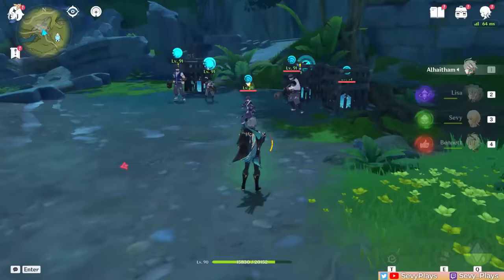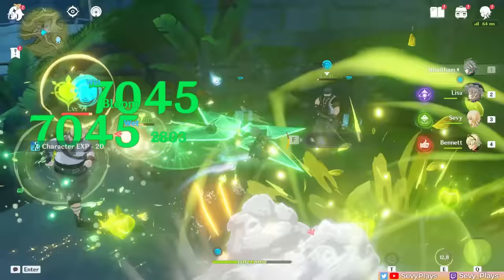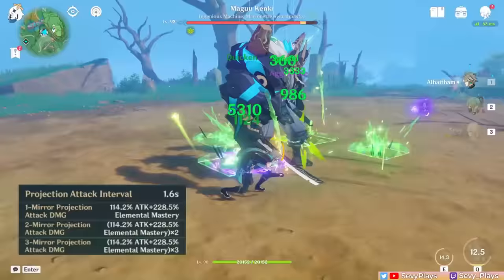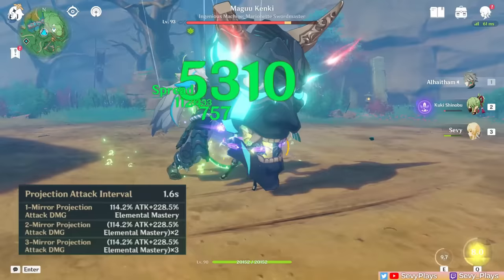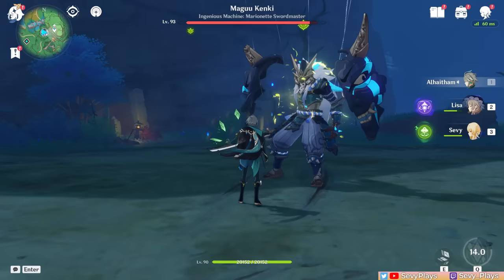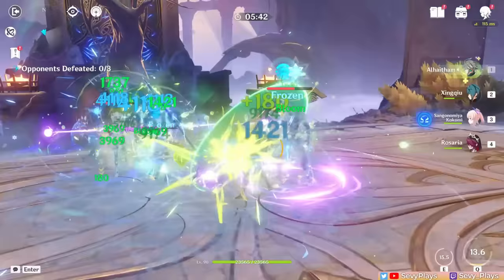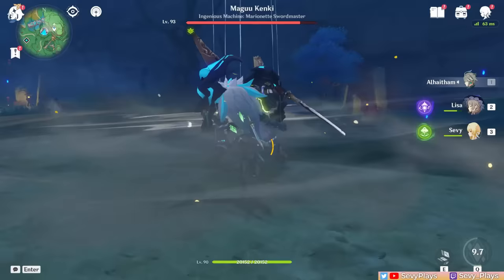Second, when Al-Haitham does auto attacks while having mirrors, he also does projection attacks — another major source of dendro damage and application. A projection attack can be triggered every 1.6 seconds and is considered skill damage. The number of mirrors corresponds to how many hits are dealt: one mirror hits once (blade in a square path), two mirrors hit twice (boomerang swords), and three mirrors hit thrice (swords raining down). I really like how different attack animations correspond to his mirror count, making him feel flashy with dynamic animations. One mirror will be removed at 4-second intervals, so projection attacks do less hits over time — but that's okay.